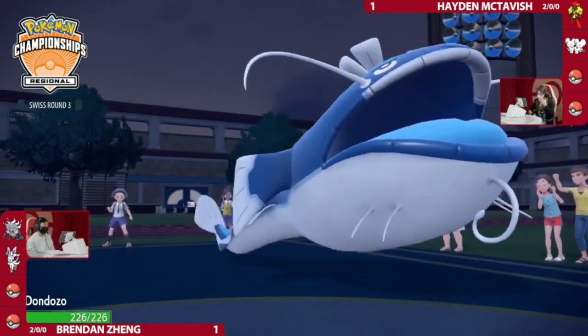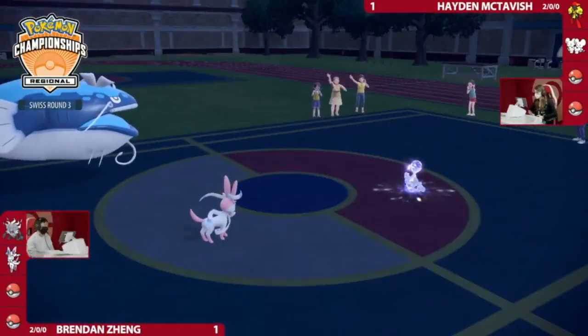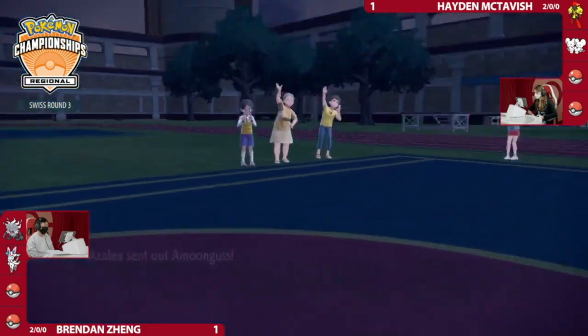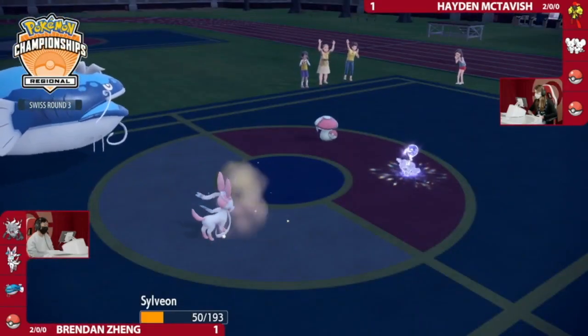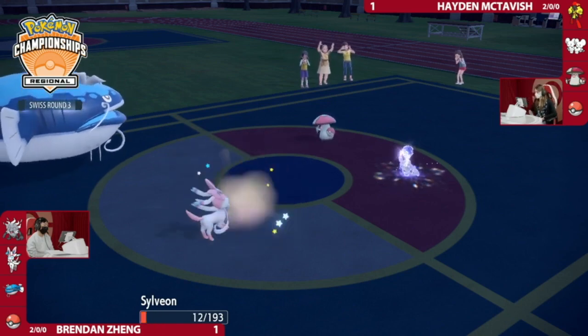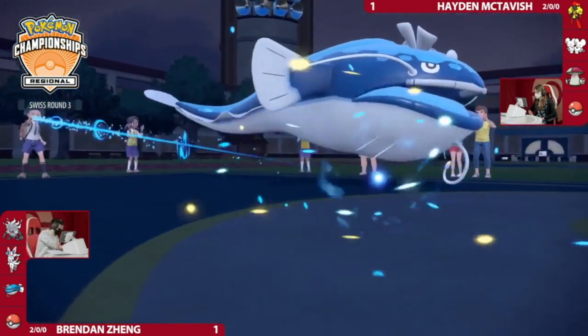You definitely want to keep yourself safe from that. It will be Dondozo entering the field — but a switch is coming out from Hayden as well, as Armarouge goes out. There's Amoonguss! Population Bomb is going to be the first to move, so Sylveon won't get a chance to use Hyper Voice despite having had Throat Spray activated.